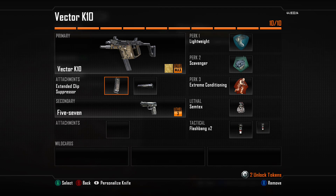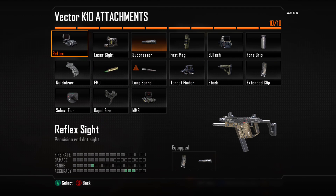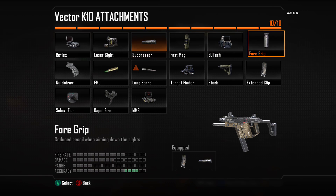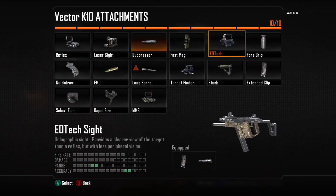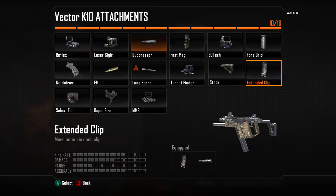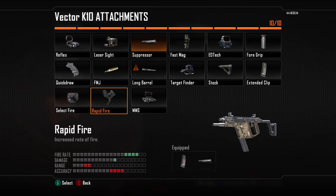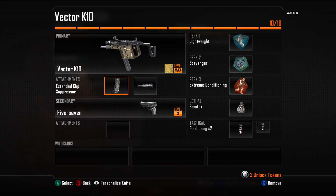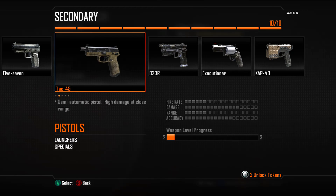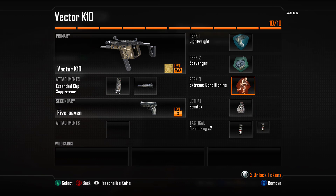There's my class for it. I like the iron sights on this, but the attachments I do like on here: laser sight, fast mags. I like holographic sights, but not in this game. For the Vector K10, or any Vector in Call of Duty history, I always like putting holographics on. Quick draw is a good one, long barrel if you want. Stock or select fire — select fire's alright; I hate rapid fire. Extended clip and suppressor are good. For secondary I like using the Five Seven, though I've sometimes used the KARD 40 or B23R.